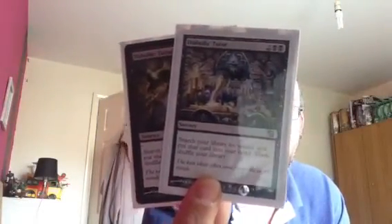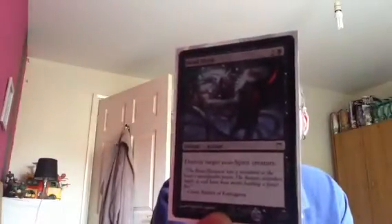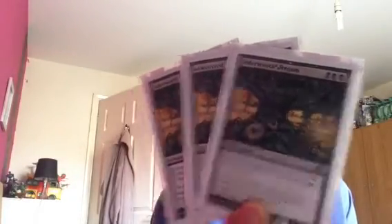Two Diabolic Tutors. Sorin's Vengeance. One Crawlspace. One Plague Wind. One Rend Flesh. One Suffer the Past. Two Diabolic Edicts — nice cards, love these cards. Three Underworld Dreams. Last but not least, and this is one I can't pronounce — Exsanguinate. Have a read, guys.